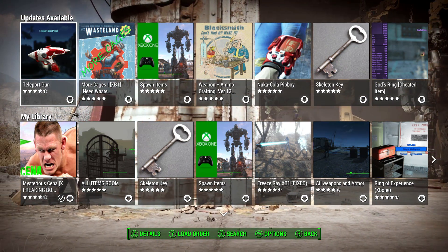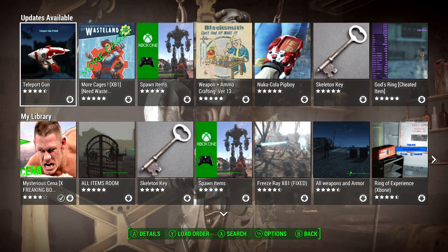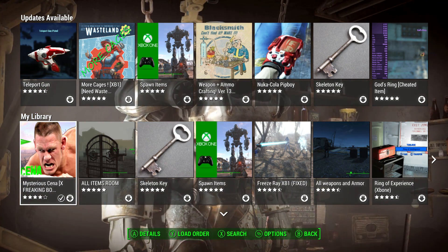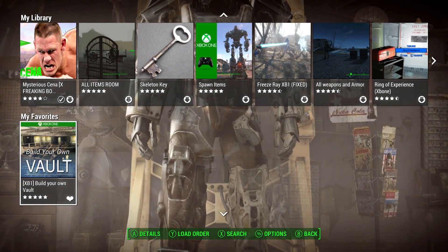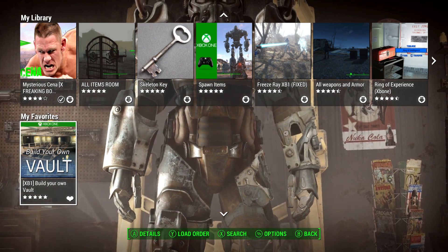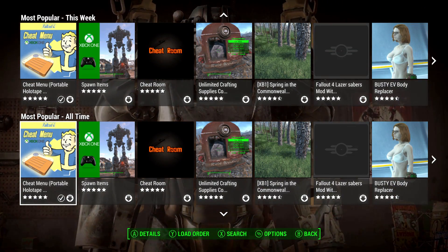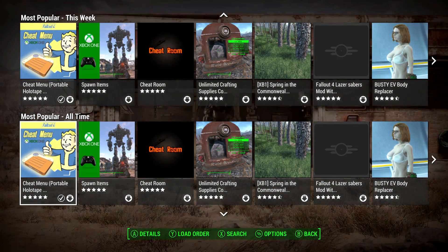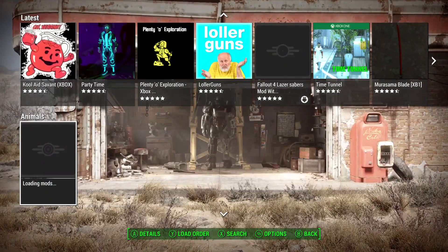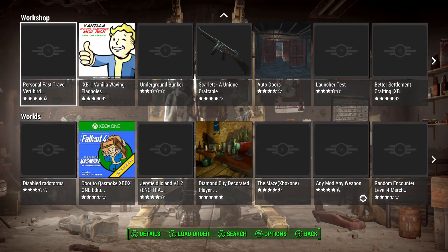When you come into the menu, the first thing you'll see at the top is any updates for mods you've downloaded from creators. Below that, you have your library, which shows any mods you've downloaded or added from the Bethesda website. Below that, you have a favorites section. Then below that, you have most popular this week, most popular all time, and in an update coming out in about a week or two, they're adding most popular today. Then you have highest rated, most followed, and latest.